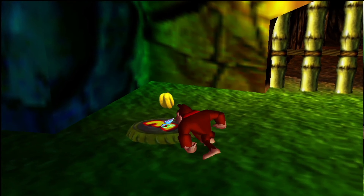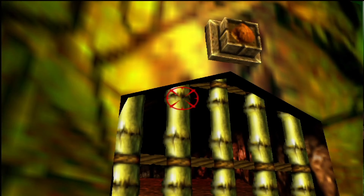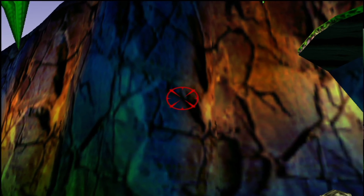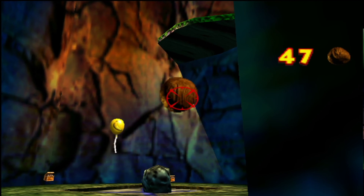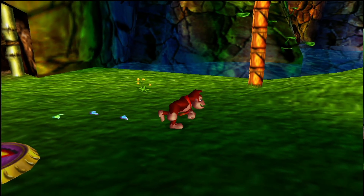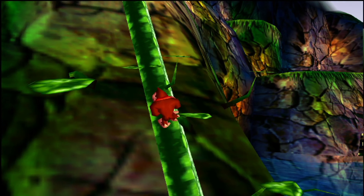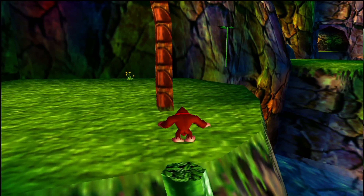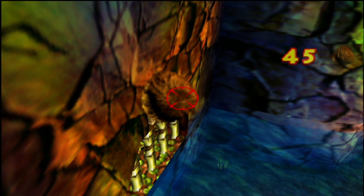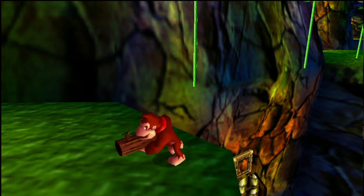Next, banana port number three is over here — but also one of the gates. Above all of these gates are the coconut switches we need to activate. There's also a banana balloon flying around here — a bit far away, but reachable. Whenever you have your shooter, you can shoot these balloons and each gives you ten regular bananas. Make sure not to skip out on these.